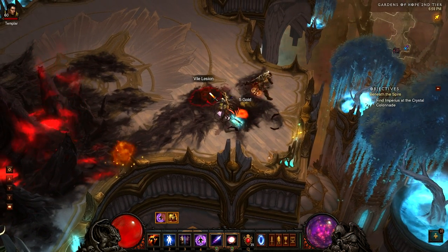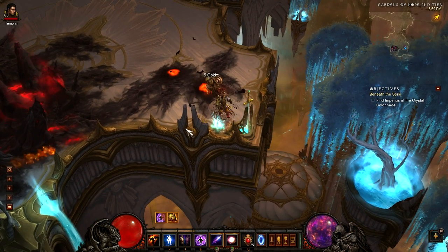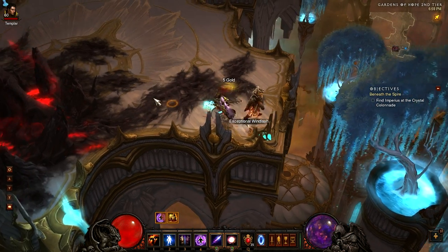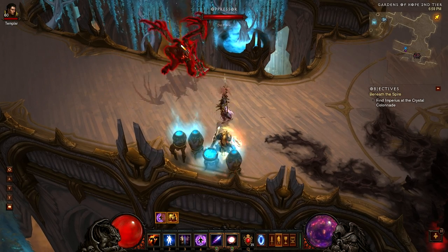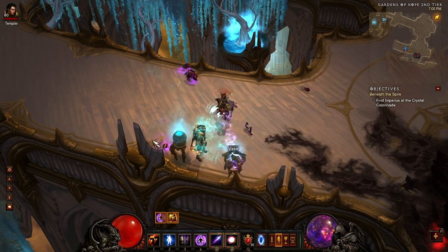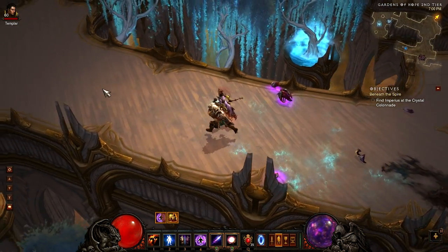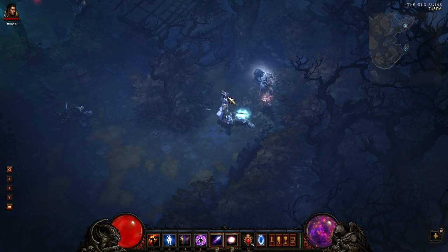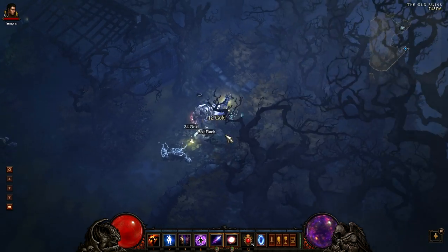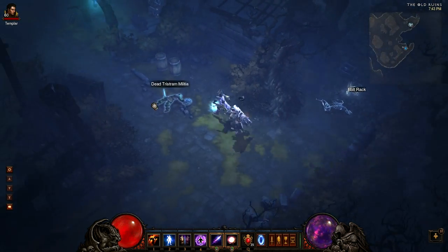Next up, we have looting chests with Magic Find gear on. Actually, not only chests, but vases, weapon racks, barrels — whatever you can think of. You can't change into your Magic Find gear and do that. I mean, you still can, but it won't have an effect on it. Magic Find has no effect on opening chests anymore, so it's pretty much just random luck of the draw. I disagree heavily with this.